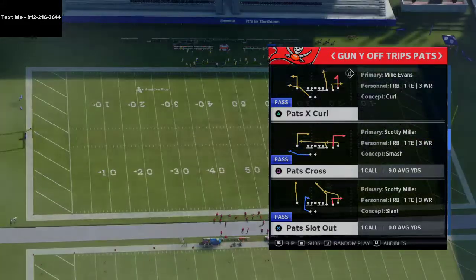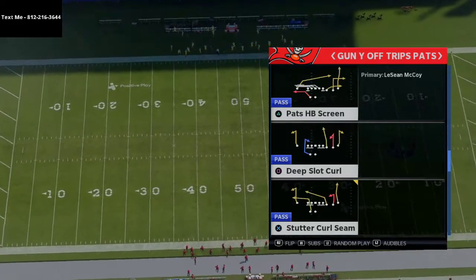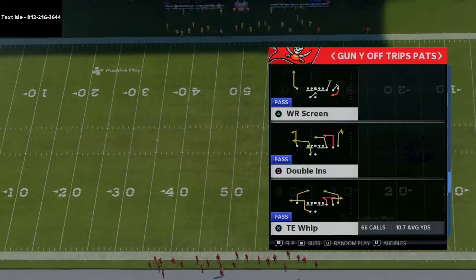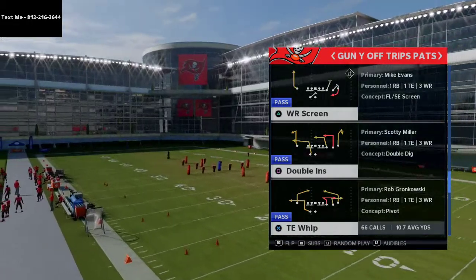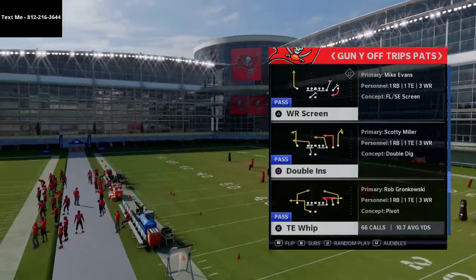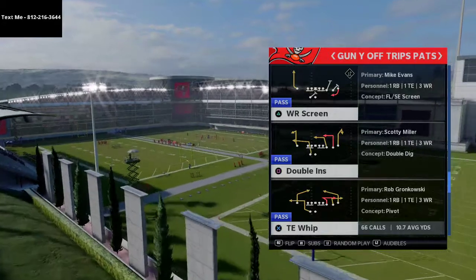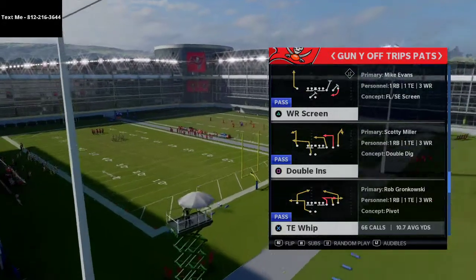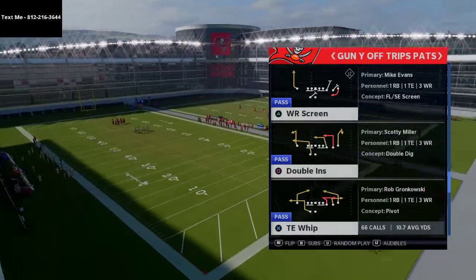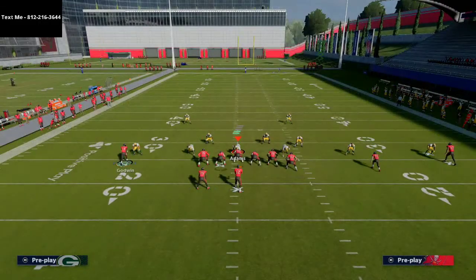This concept is something that Peyton Manning utilized with the Colts and the Broncos — it was probably his favorite play as well. We're going to run this concept from the play Titan Whip. Titan Whip is one of the most powerful plays in Madden 21: you get two powerful post routes, a Titan whip route, a quick snap throw out route to the back, and a nice under route or China route to the slot receiver.